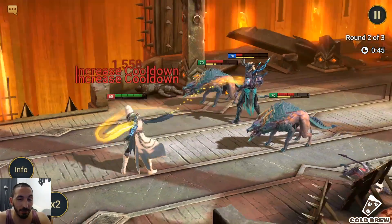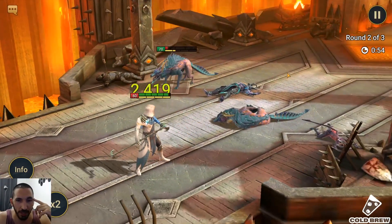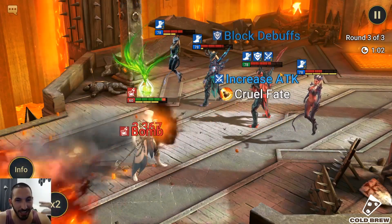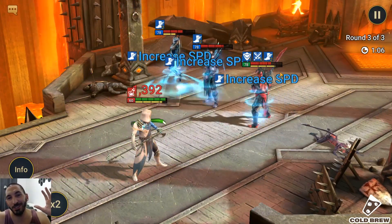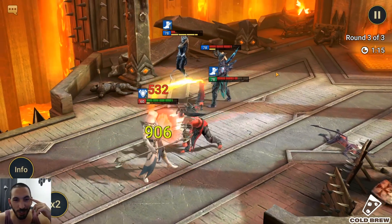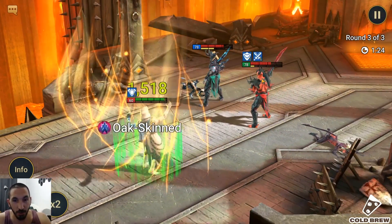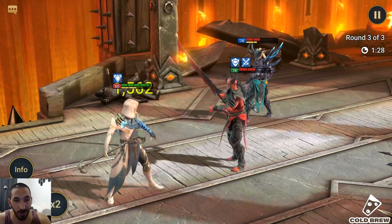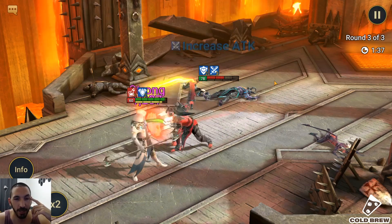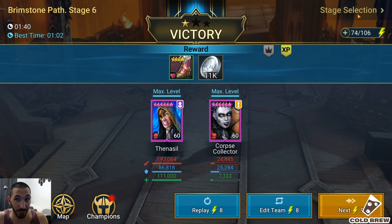I think Thanasl might be able to do wave 2 but not wave 3. He has an A1, an AOE on a five-turn cooldown, and a heal for A2 — not a real farmer. I'm thinking about Sister Militant, but it's more efficient to go for the Rally Keeper fusion. That's my only way up in the competition, since there are a ton of Force fusions, especially for Razin and Rally Keeper.